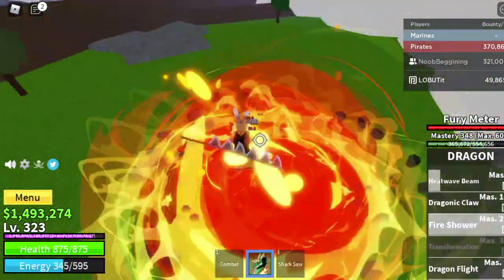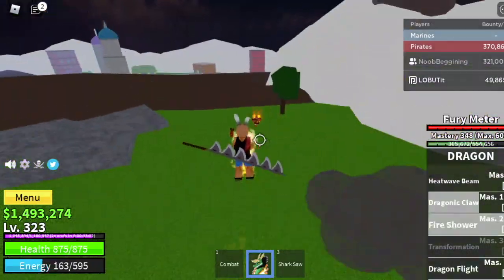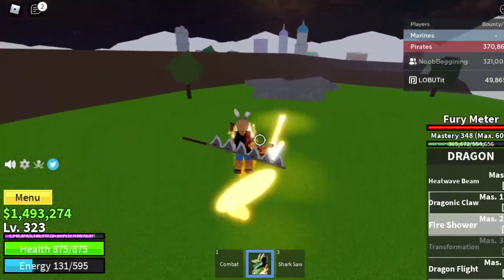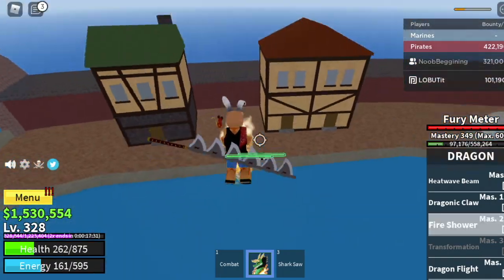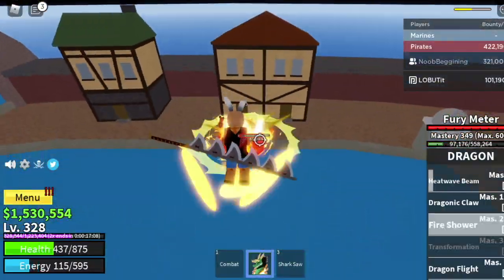Next up is Fire Shower. It's like hitting the enemy with many Heat Waves. There's still a knockback, but comparing it to Heat Wave it's kind of shorter. The damage is good, the cooldown is good. Just make sure your enemy is in a closed area so you can maximize the damage.